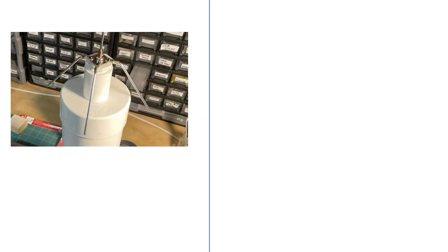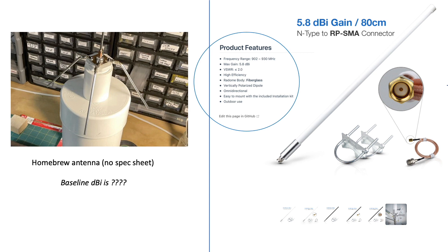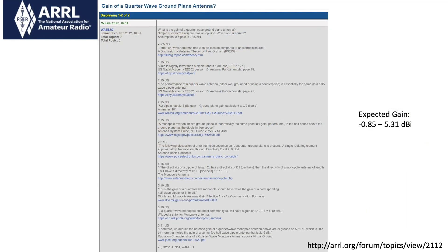In order to test this for my own installation, I need to know the DBI of my homebrew antenna in order to establish a baseline and compare it with a commercial 5.8 DBI antenna purchased from Rack. Since my antenna was built by me, I don't have a commercial spec sheet for my baseline comparison. Complicating matters, an internet search yielded a wide range of possibilities for gain of a ground plane quarter-wave antenna, ranging from about -0.85 to 5.31 DBI.